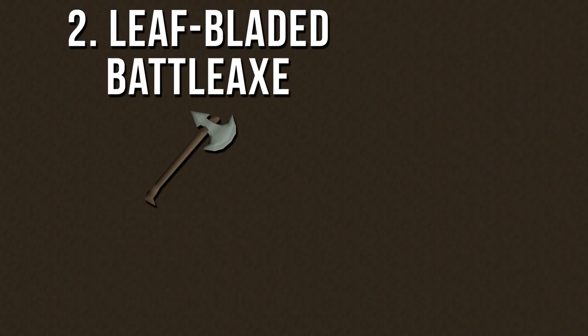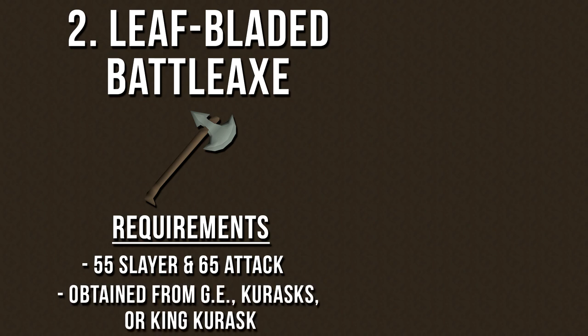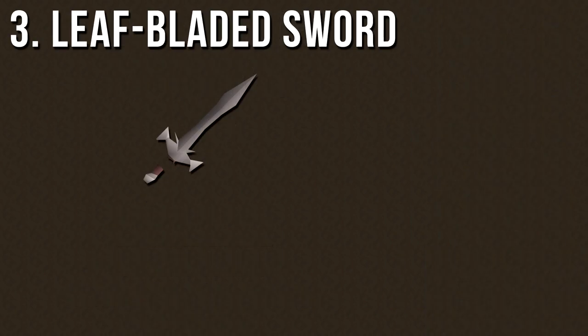The second weapon is the Leaf-Bladed Battle Axe, requiring level 65 Attack and 55 Slayer to wield. It can be obtained from the Grand Exchange, or as a drop from Kurasks or the Superior King Kurask. This weapon is one of the best for killing Kurasks because not only are the attack and strength bonuses very high, but using it against a Kurask deals an extra 17.5% more damage, meaning the stats are actually much higher than shown. It has an attack speed of 5, which is a bit slower than a Dragon Scimitar, and the only styles available are slash and crush attacks. Despite the Kurask defending a little better against those, this would be my weapon of choice.